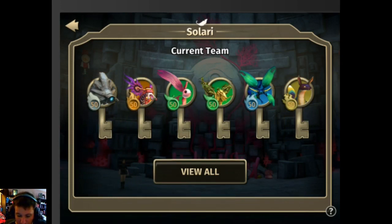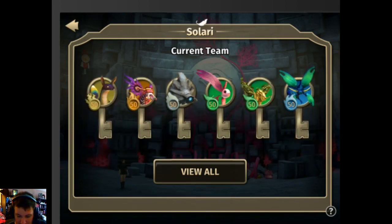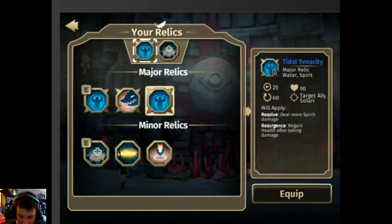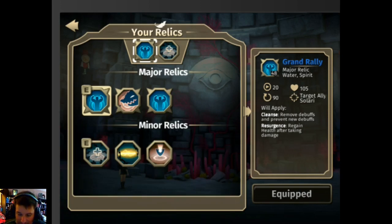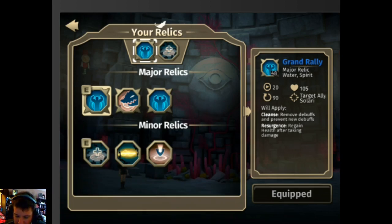We're going with our direct damage build — trying to mow people down to the face. Now let's look at our relics. You get a choice between three major relics and three minor relics. Healing is not my thing; it's better to be offensive in my opinion. The heals are pretty bad, though this one is decent — it has a 90-second reuse time but it also cleanses and gives Resurgence, which is good.